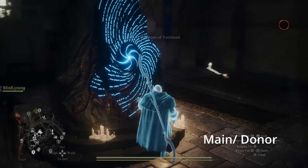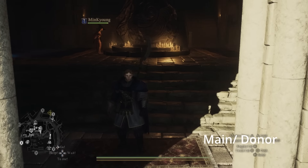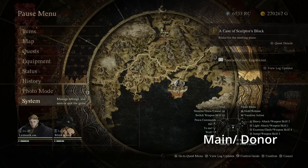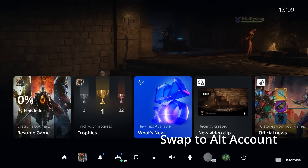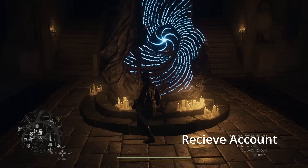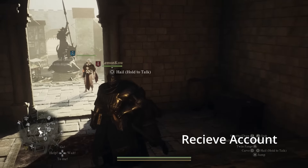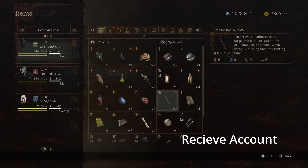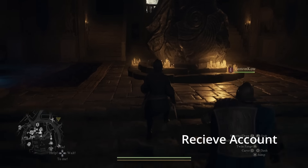You'll see a little saving circle appear in the top right-hand corner — the next bit is quite important. You want to switch over to your other account without sleeping at the inn at this point. On PlayStation, press the PlayStation button, go to switch user, and head over to the receiving account.